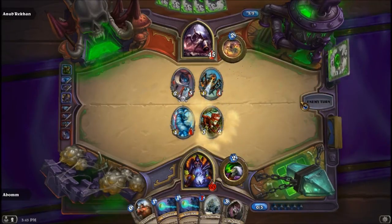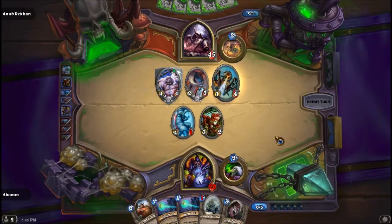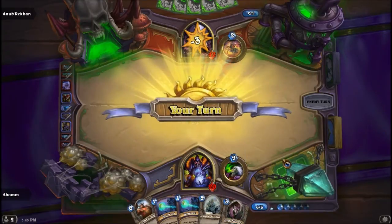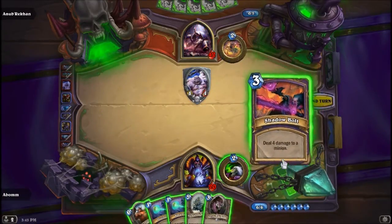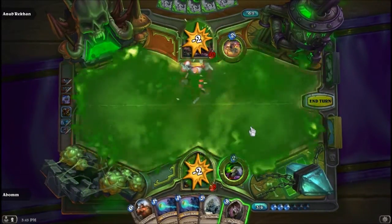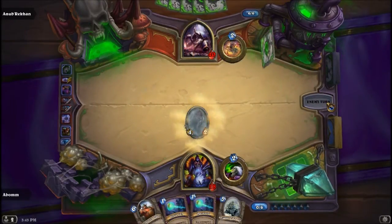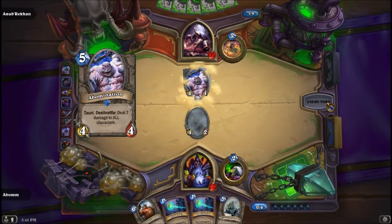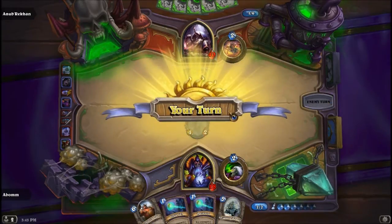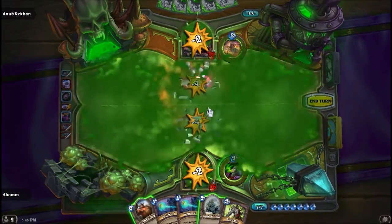There we go. So hopefully he trades this into this — okay, good. So now we have access to our Stormpike Commando. This is a really easy way to deal 4 damage and not have to worry about all my other cards. And we'll just play out the Jungle Panther. The Jungle Panther is sort of like a delayed Shadow Bolt, and the upside is that it can do damage to the face.